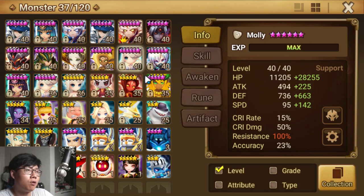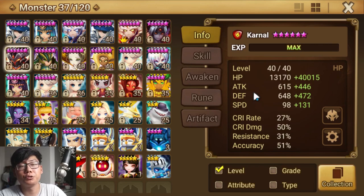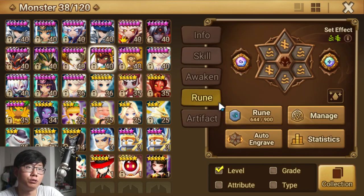Next we'll work on Carnal. Since Molly is at 237 speed, we want Carnal to go after Molly, since Molly has a single-target strip — if she procs, Carnal can follow up on that strip. The new Carnal is on 229 speed, 53k HP — really really tanky, a little low on defense though. Accuracy is pretty good. With the 44% HP lead, this is a really tanky Carnal.